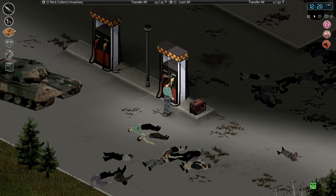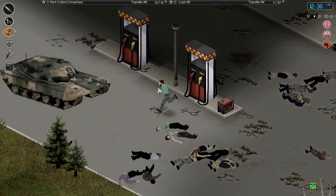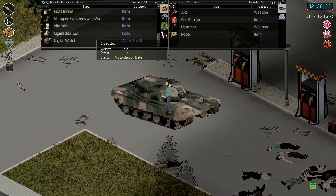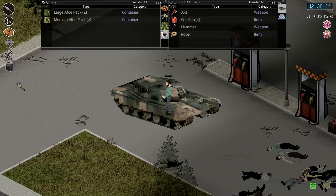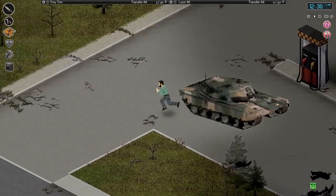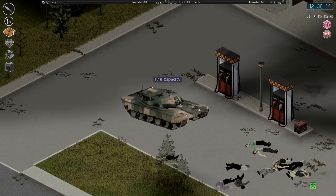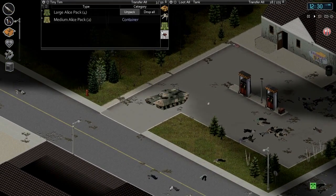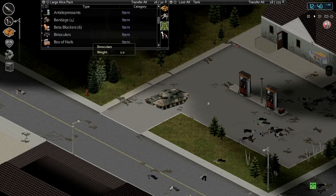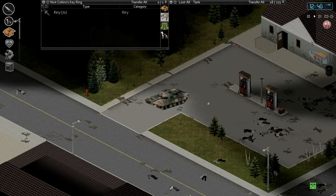Hopefully we have enough fuel. All right, that's all the fuel we can get. Let's drop these gas cans in here and we'll go grab our key off the ground. We can drive this just fine - apparently it overwrote our key. Let me double check if it put it in our backpack. No, these are just house keys.